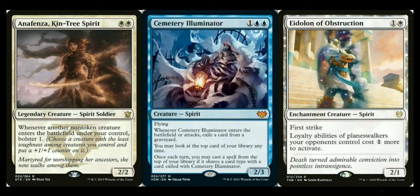Cemetery Illuminator: when it enters or attacks, exile a card from a graveyard — always useful in Commander. Then you may look at the top card of your library at any time, including on opponents' turns, and once each turn you may cast a spell from the top of your library if it shares a card type with the card exiled by Cemetery Illuminator. It's also a spirit, so the benefits are through the roof. I think it's a mythic and worth it if you're playing this deck.